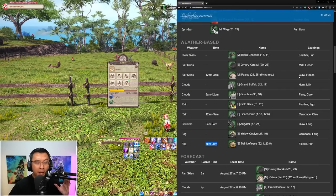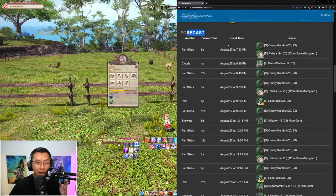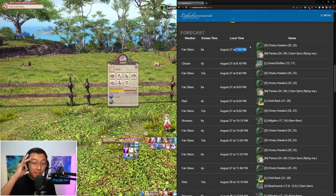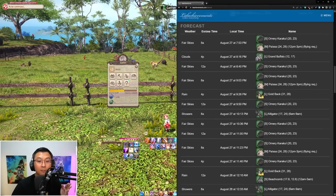Don't worry about tracking all of this yourself — the lalaachievements.com website has a forecast feature. Based on Eorzea time converted to your local time, it tells you what is likely to spawn at any given moment. I've tested this myself and it's relatively accurate. One caveat: if you're slow to arrive during a specific time slot the weather condition might change, and I've actually seen rare animals despawn in front of me when the weather shifts. So use the forecast as your guide when targeting rare captures.